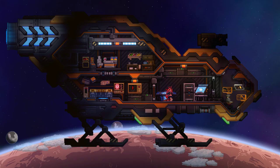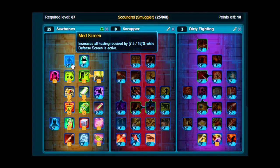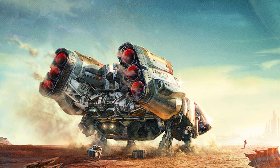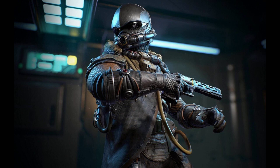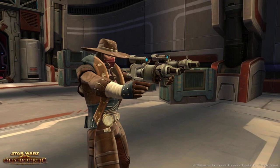Gravdash, Creator's Peace, and Anti-Gravity Field are some of the best powers for smugglers to use. Gravdash has offensive and defensive utility, allowing the smuggler to either close the distance on their enemies or beat a hasty retreat. Creator's Peace saves the smuggler in sticky situations by pacifying hostile enemies, giving the player a moment to think out their next move without getting shot at. When all else fails, Anti-Gravity Field leaves its targets floating helplessly while the smuggler unloads with their shotgun.